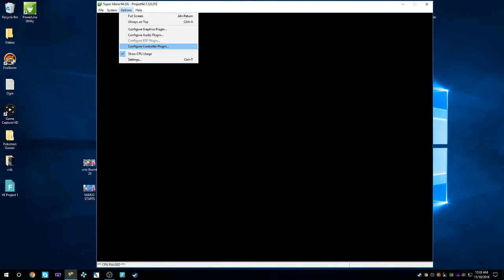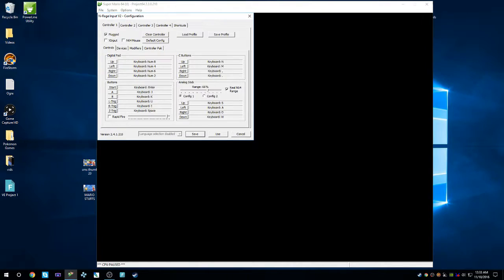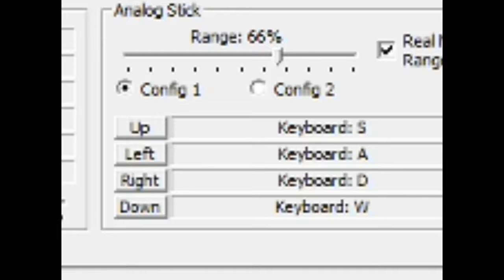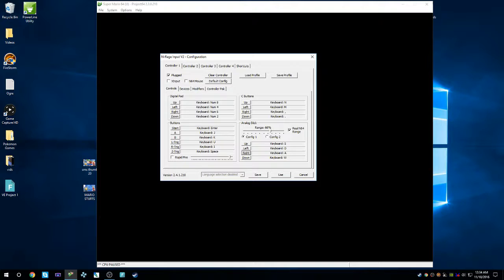I'll show you — go to configure controller. You'll see that I've switched things up: up is down, down is up, left is right, and right is left. I just wanted to show you guys that I'm actually playing this with messed up controls, and I'm not faking it. Also, just playing any platformer or 3D platformer game with a keyboard is crazy in and of itself.